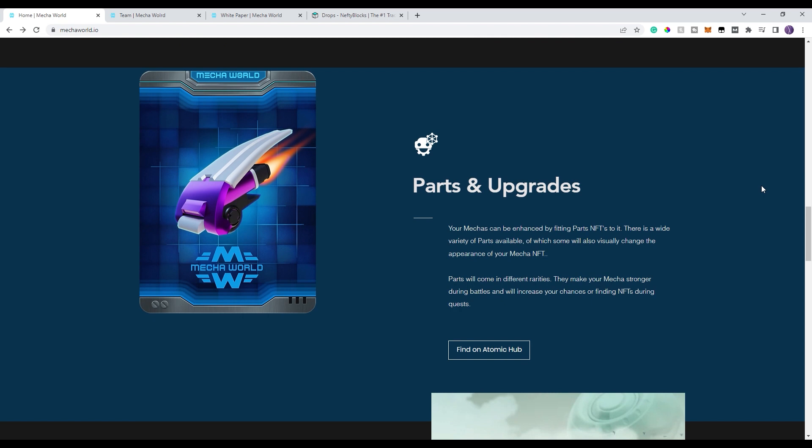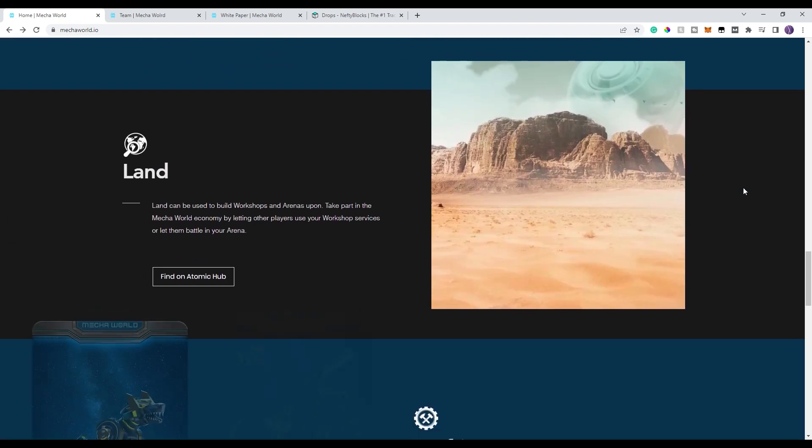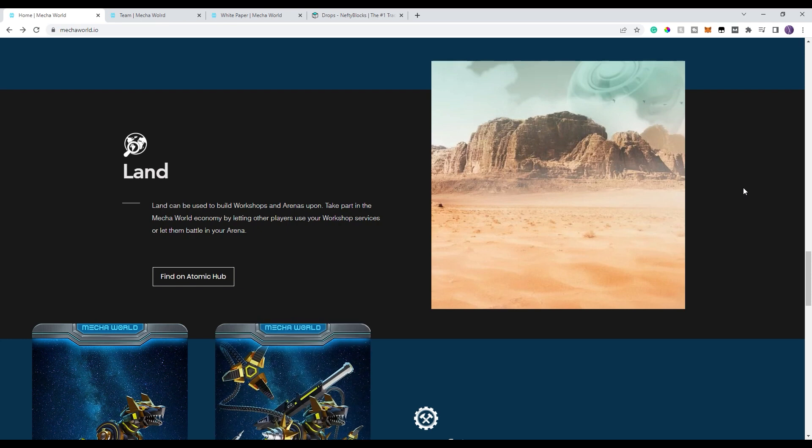In addition, as I mentioned, there are parts that go along with it. These can be added — and we'll go into a little more detail once we get into the white paper — to add additional benefits, skills, and overall stats. There's also land ownership in this game. Land ownership you can use and you can build onto it, which allows you to upgrade your mechas and you can also service it or provide it to other people for a fee, similar to a lot of other games where you get some sort of passive income through the land environment.